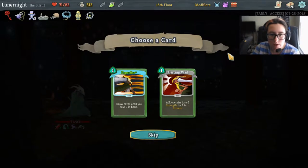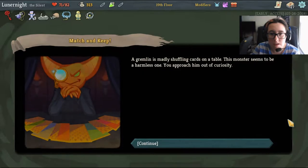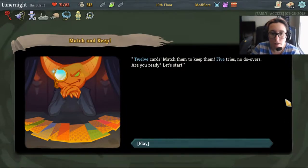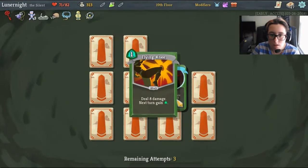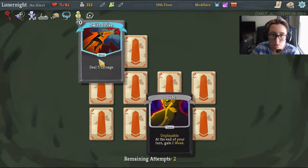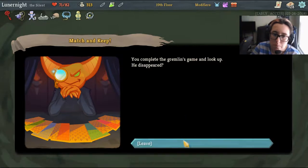Draw cards until you have 7 in hand and it's upgraded - I kinda want that. A gremlin is madly shuffling cards on a table, the monster seems harmless so you approach out of curiosity. 12 cards, match them to keep them, 5 tries, no do-overs - are you ready? Allayze flaney... can't see what this is... Caltrops, Neutralize - damn it, I wanted that. The gremlin disappears but at least I got something interesting.